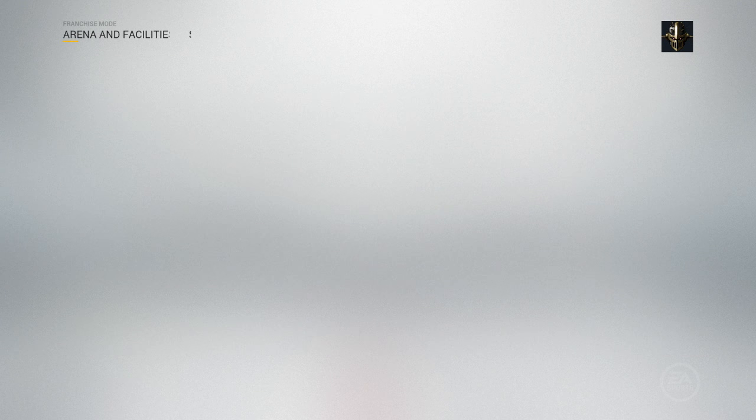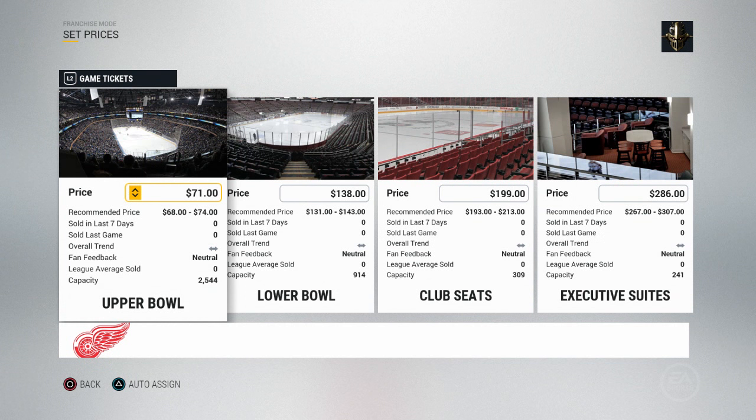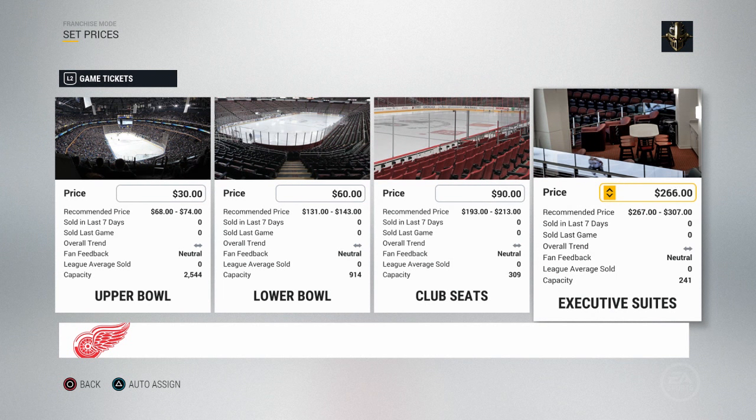Next up is the set prices tile — this is how you set all your prices for game tickets, concessions, merchandise, and parking. Each one has a recommended price, sold in last seven days, sold last game, overall trend, fan feedback, league average sold, and capacity. The biggest thing for season tickets is your capacity — mine is 2,544 and I want sold last game to basically match that. Maybe that means my price is lower than the recommended. You can drop prices down to a minimum, it looks like $30, with lower bowl at $60. They all have a cap off.